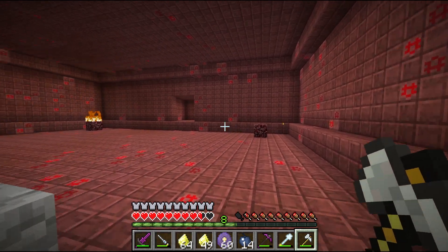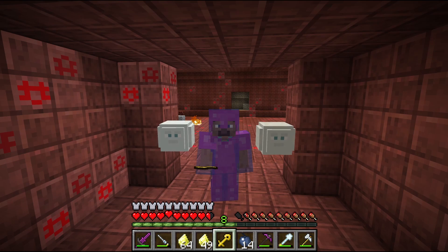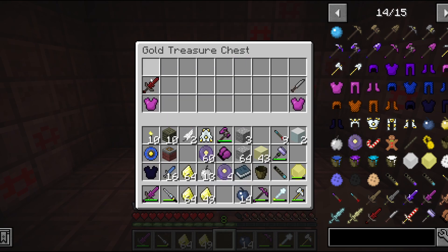Oh my gosh, guys, we did it! Before I open up this loot, make sure you guys subscribe — I need it, trying to hit 200. We got the Obsidian Chest Piece, a Vampire Blade, some Gravite, and a Pig Slayer. Let's go see what all these do — the Sun Altar is used to control the sun itself, dropped by the Sun Spirit, letting you control the time of day.